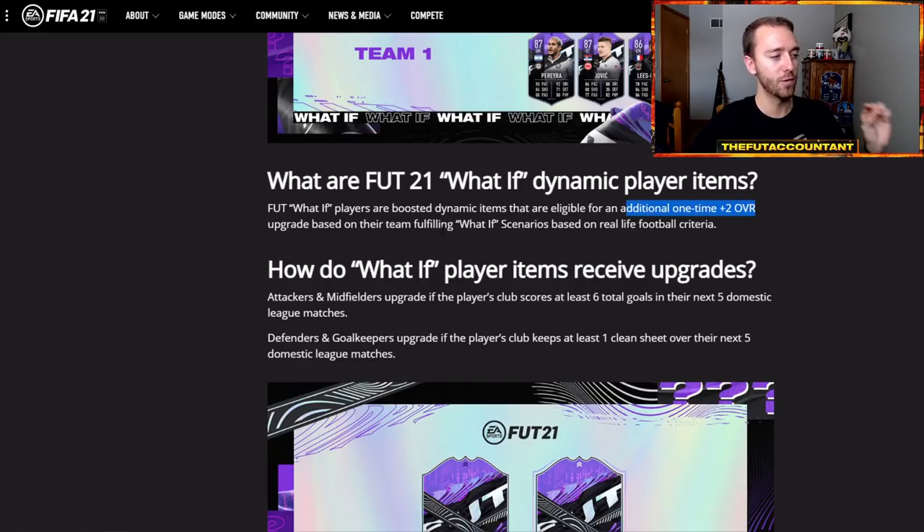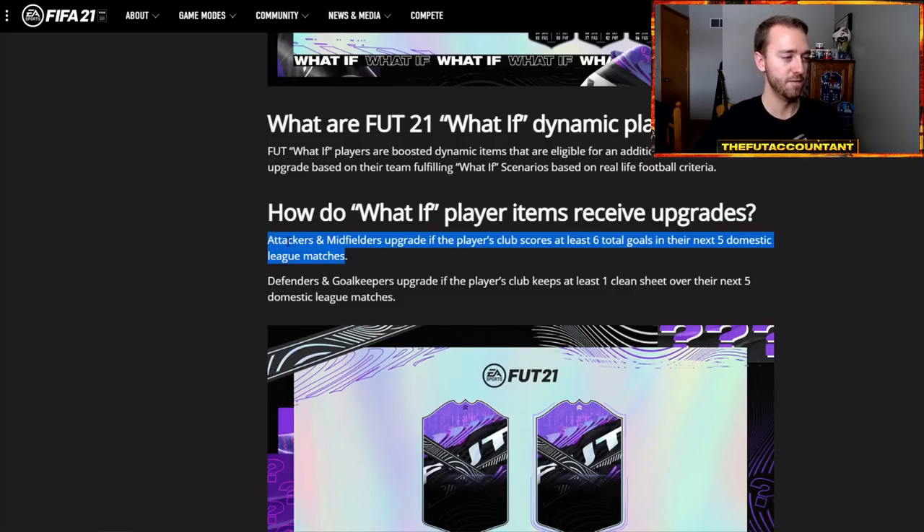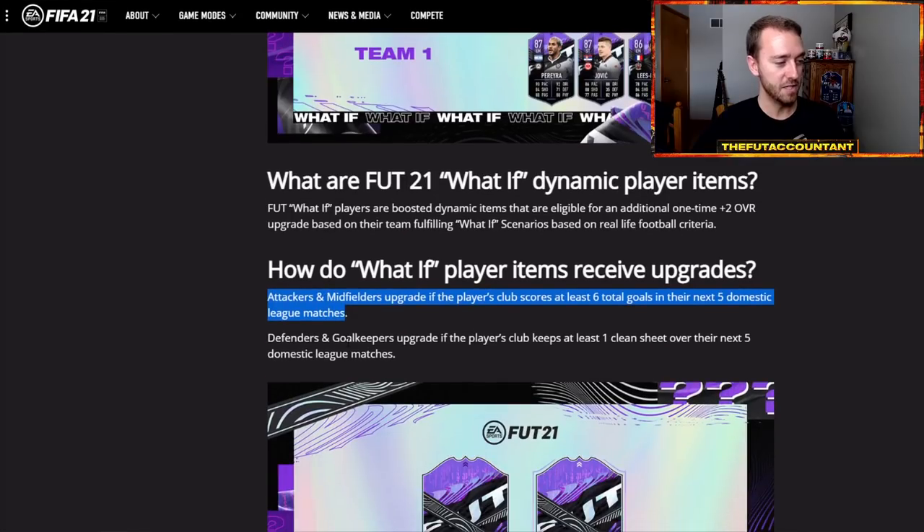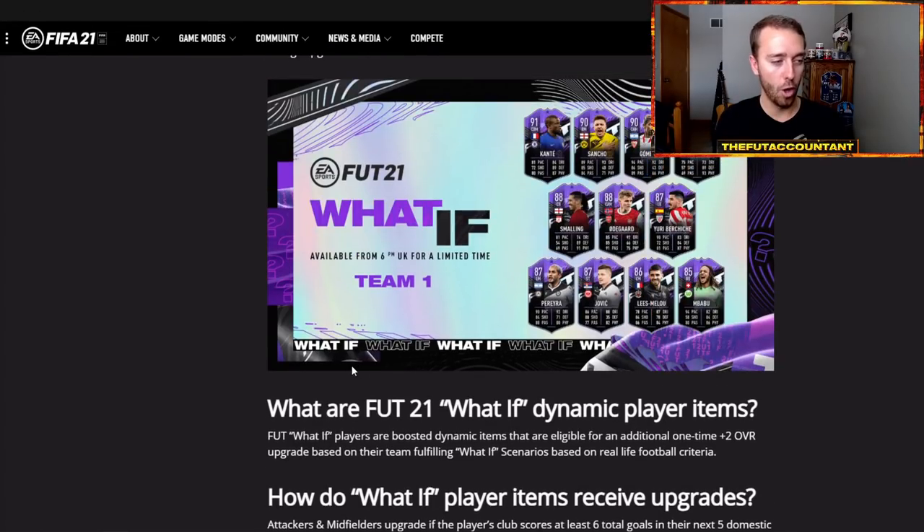Here's how it works: these guys get a one-time additional plus-two overall upgrade based on their What If scenarios in real life football. Attackers and midfielders upgrade if their club scores at least six goals in their next five domestic league matches. For example, Arsenal's next five Premier League matches - if they score six goals, Odegaard goes to a 90-rated card. Defenders and goalkeepers upgrade if the club keeps at least one clean sheet over their next five domestic league games.